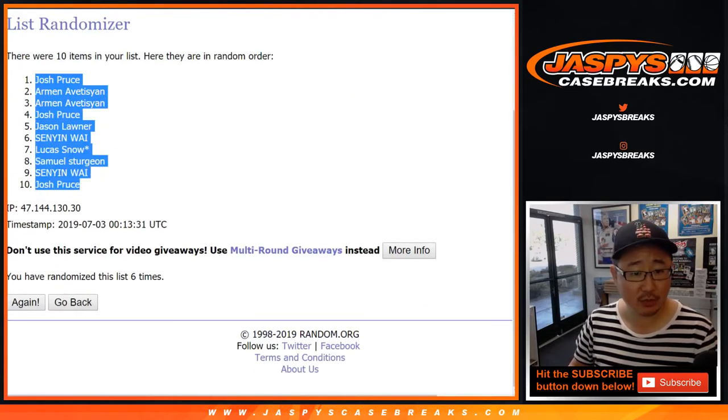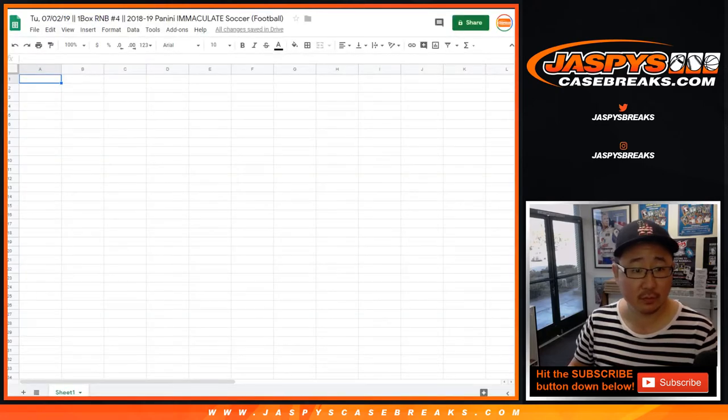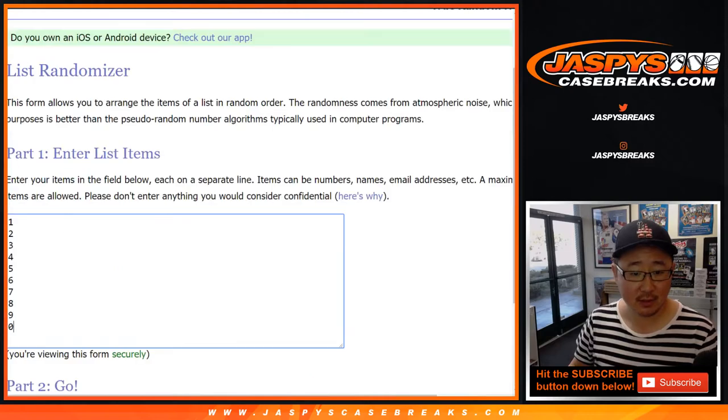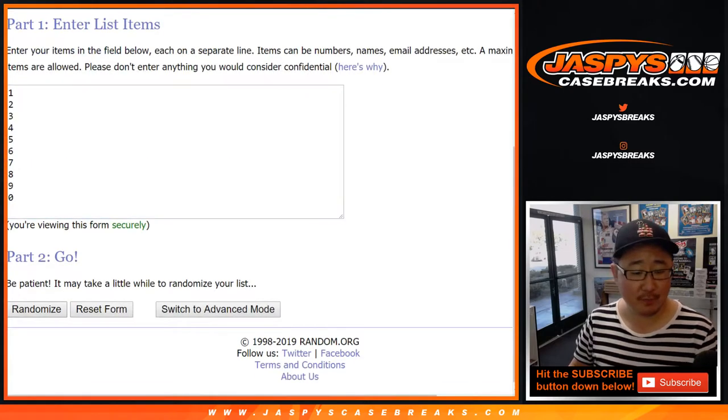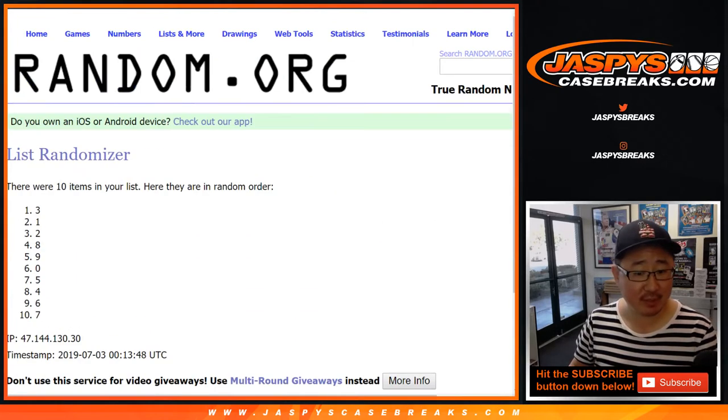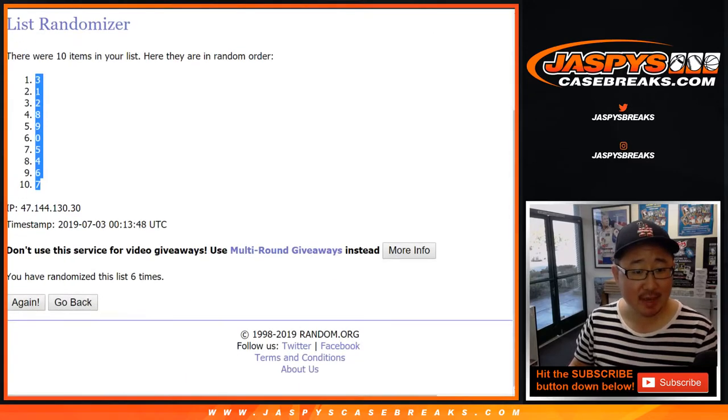Josh Pruce down to Josh Pruce. And then six times for the numbers. After six times, we've got three down to seven.